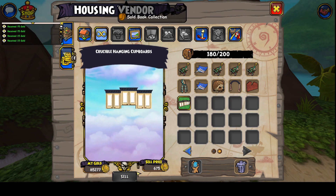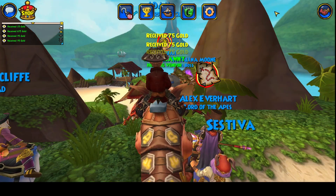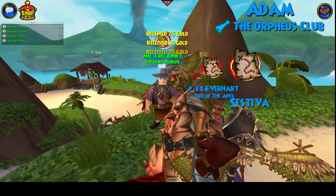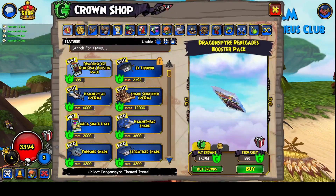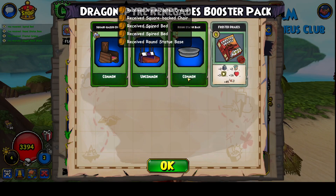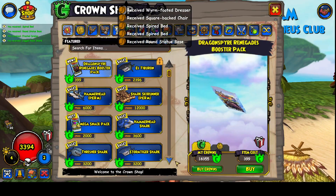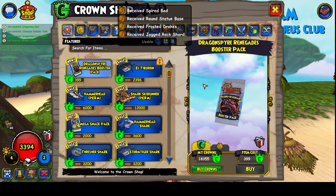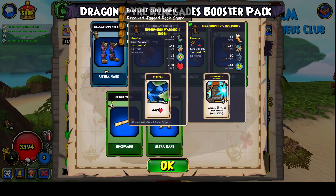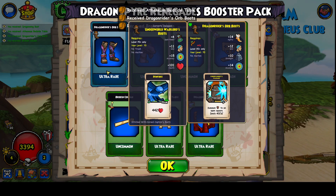Got something new for the house opening these packs. I think I'll get three more — my bag is full. There's a housing snack, a pet snack. There's the boots, musketeer — not really good stats.